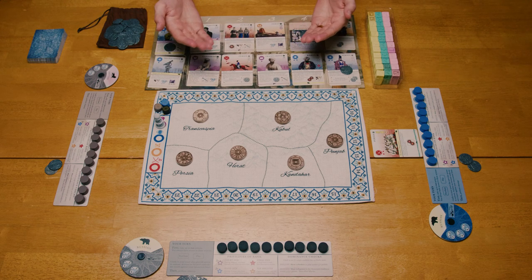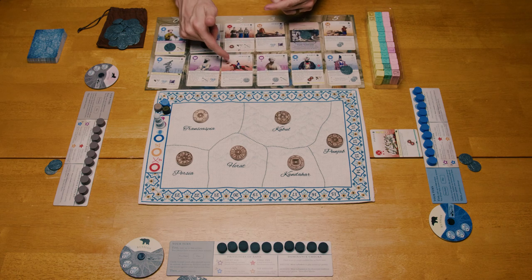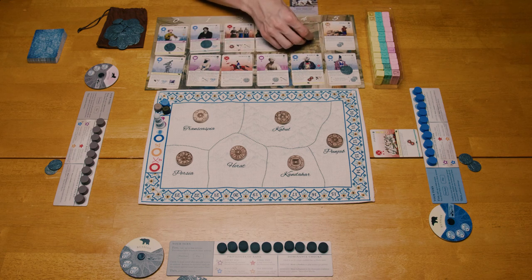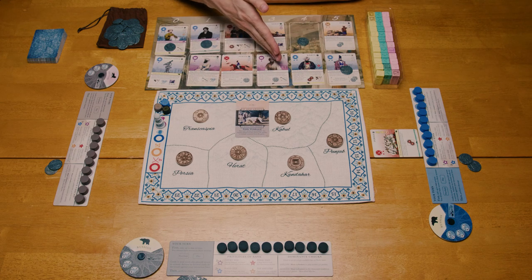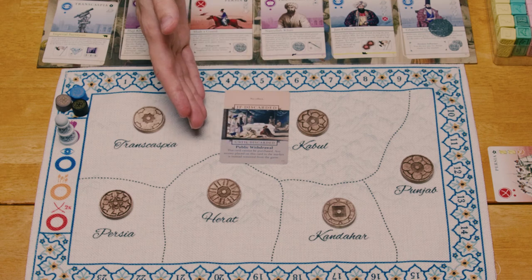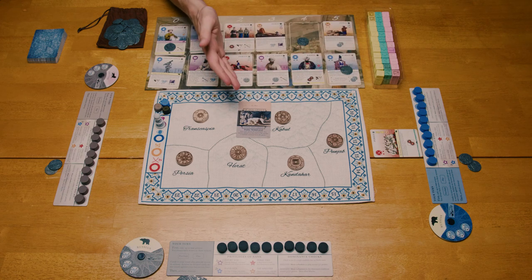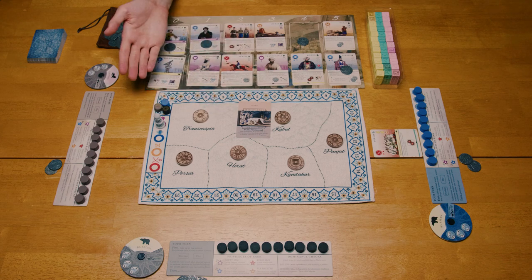Up to this point, all we've really spoken about are these court cards, which are the ones that have actions, impact icons, suits and ranks, etc. But there is another type of card in Pax Premier, and that would be these event cards. Event cards have a distinct look from court cards — they have an if-discarded text up top and a different kind of text on the bottom, in this case until-discarded, but many are when-purchased. Unlike court cards, they never enter your hand and they never enter your tableau. Instead, they are immediately resolved and either remain in effect for a few turns, or are immediately discarded and not looked at again for the rest of the game.